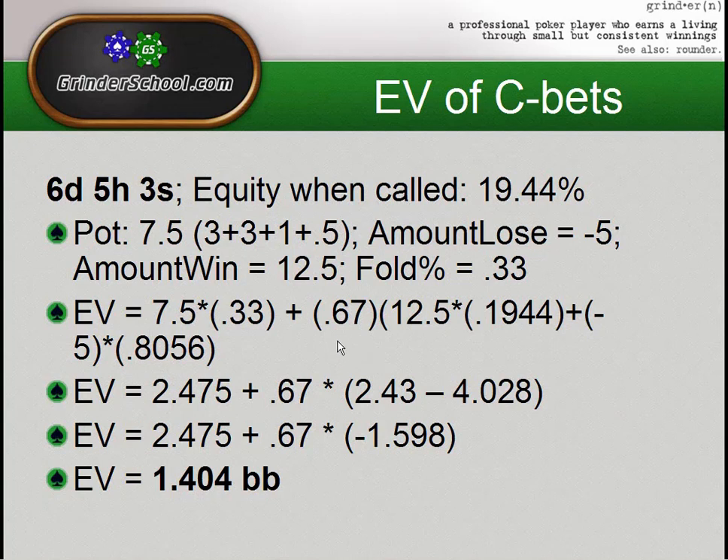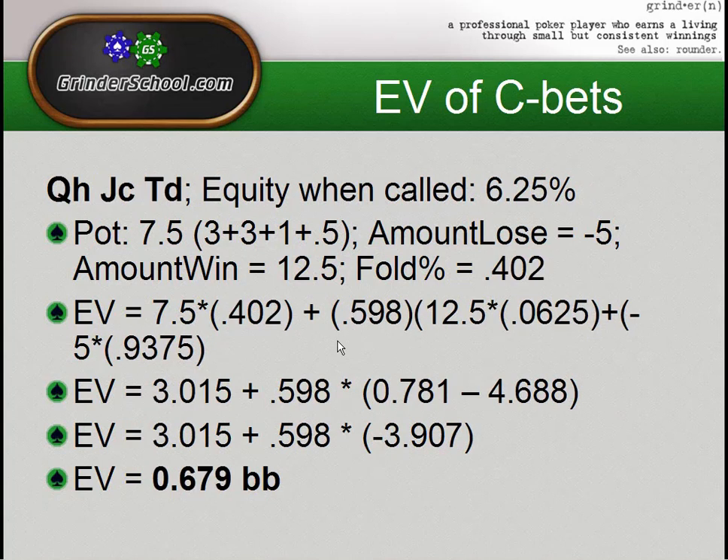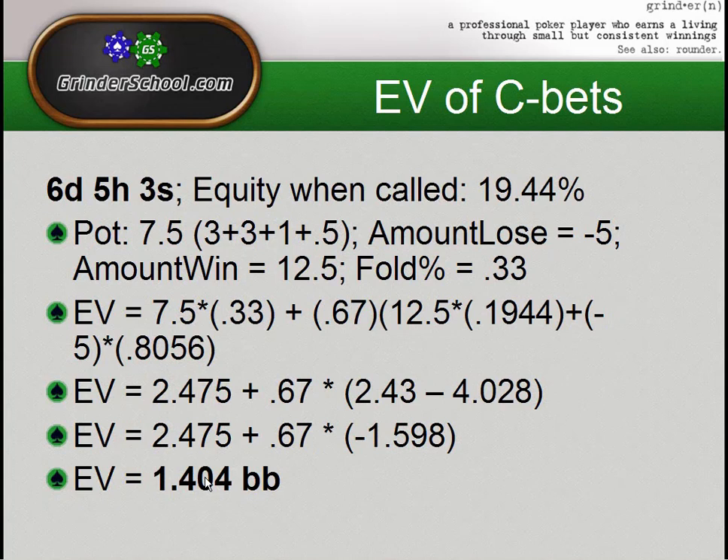On the queen-jack-ten board, the equity when called drops way down — reduces to about 6.25% from 19%. Our fold percentage goes up seven percentage points, but after doing the math, the EV is actually less on this hand — over half the amount of EV — even though we get more fold percentage. So in this situation, the equity when called is the most important factor when determining the EV of a continuation bet.